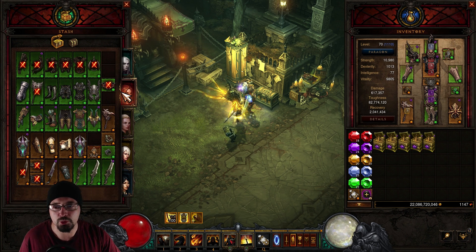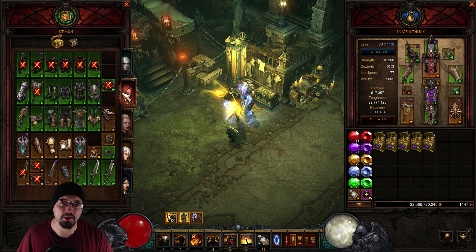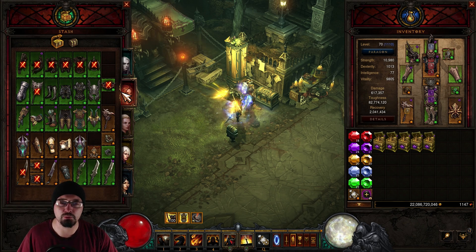What you need to notice is if you do a lot of bounties, save the caches, then get to level 70 and open them, those items will be the level at which you were when you collected them. But there's a trick: if you need the Pauldrons of the Skeleton King and it dropped out of caches you got when you were level 20, you can take it to the Cube and reforge that Legendary — when it re-rolls, it'll re-roll to your current level, which would be level 70.